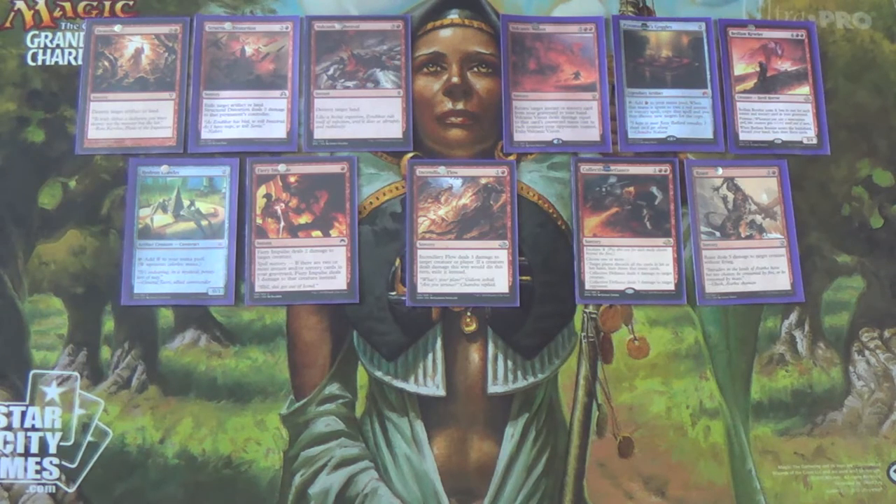In the sideboard we have three more Bedlam Revelers. The reason: if your opponent has sided out their creature kill, you side in more creatures. That can be backbreaking — they've removed everything that fights creatures, so yours go uncontested. In game three, you can basically make them guess whether you kept the creatures in or not. If they keep removal in and you took creatures out, that works in your favor too. Either way you get some advantage.